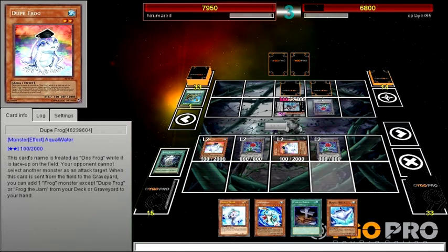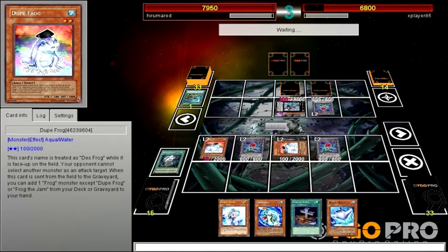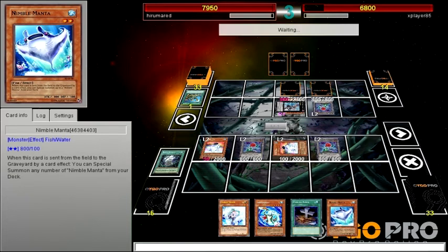Let's set up the Duke Frog Loop — the Duke Loop. That means you can't attack any of my monsters. End turn.